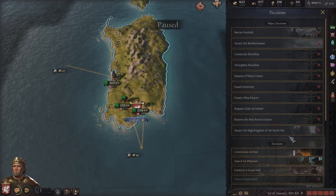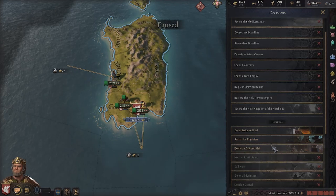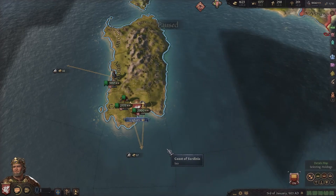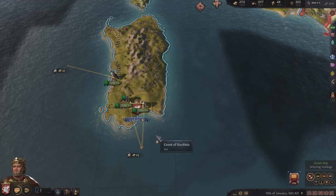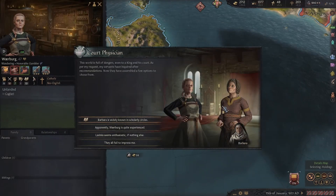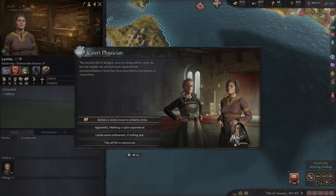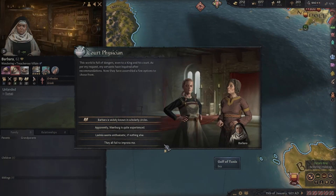To get a free court jester, first we get a bunch of free courtiers. You can do that by searching for a physician. You accept this decision — it pops up quite often. When it does, just left-click on the character and invite them to court. Then invite the second one to court as well. This is free because they are already in the court, so you don't need to pay them.